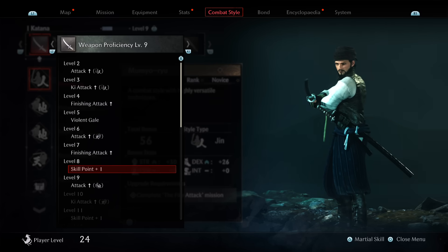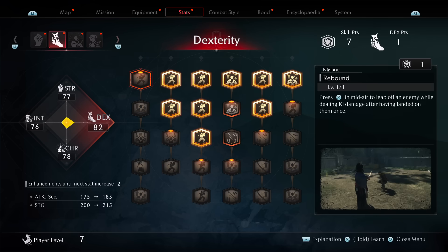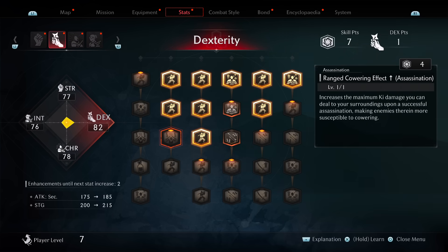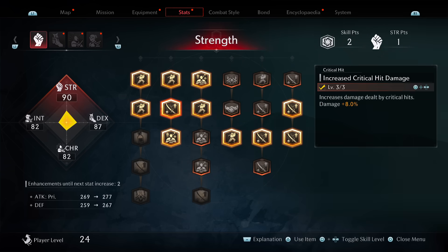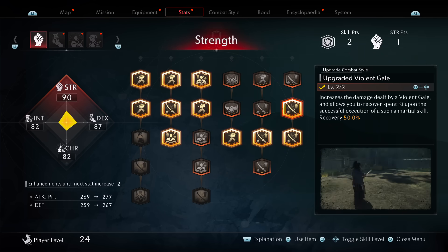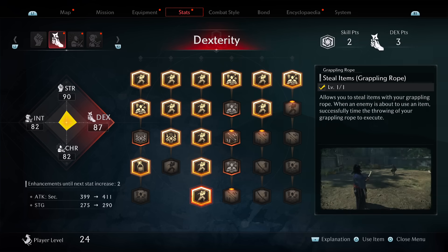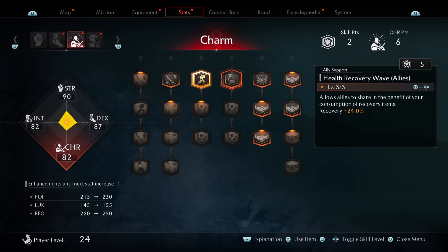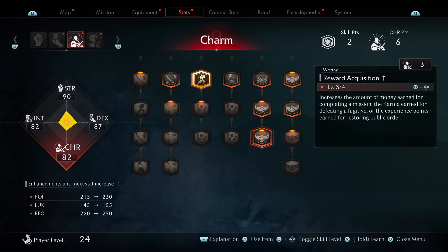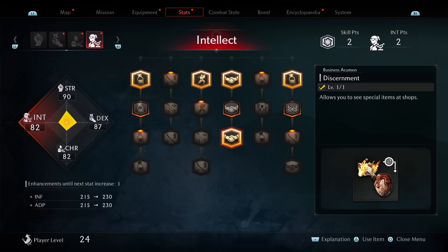The further I got into the game, I realized that focusing on a single stat is actually a bad idea, because all of these stats are responsible for specific attributes. Strength, for example, increases your primary attack and your defense, which any build is going to want. There are skills in all of these different trees relevant to literally any build — like basic combat skills and increasing your overall max health are in the strength skill tree. Spreading out those skill points and picking the skills actually relevant to what you want to do is more important than focusing on one particular stat.